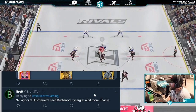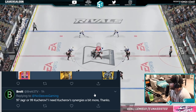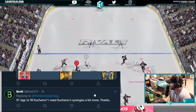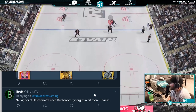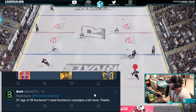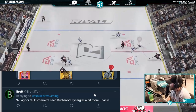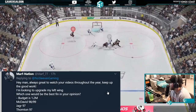From Brett: 97 Yager or 99 Kucherov — he has Kucherov synergy and needs it more. At this stage of the game, if you're running 99 overall players, I really don't care about synergies. But if you're looking between 97 Yager and Kucherov, I have both — Yager is on my second line and Kucherov is on my third.